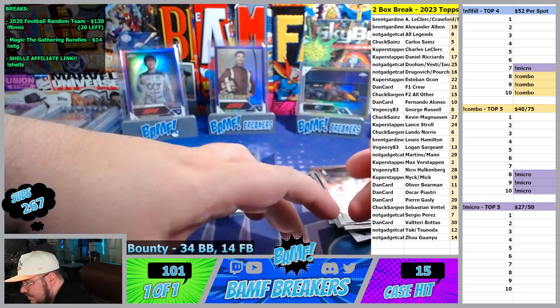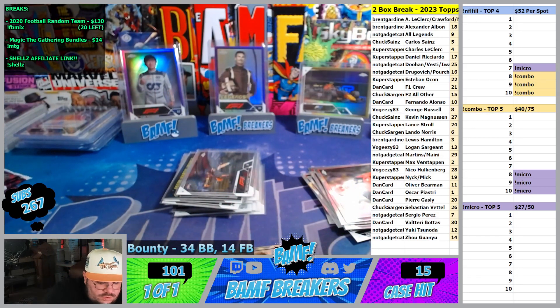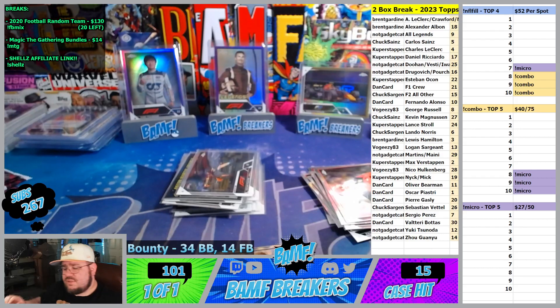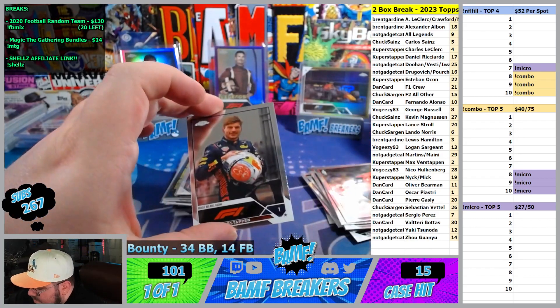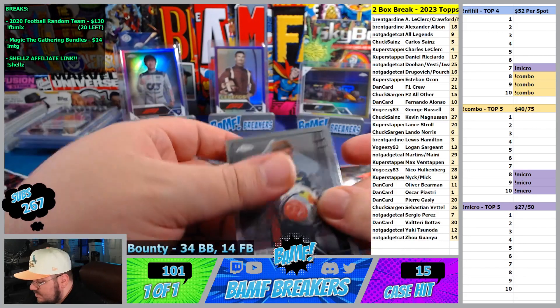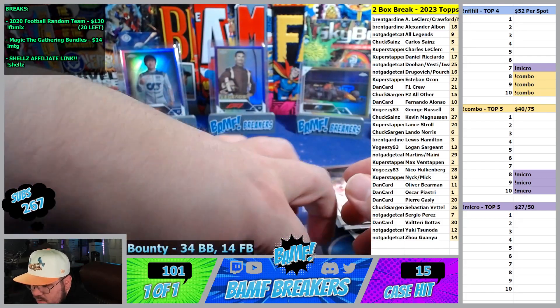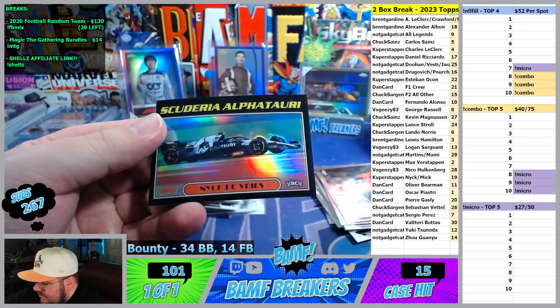Hey Forrest, what's up brother? Forrest, trying to get some of these football spots moving. We got a top 4 here. Top 5 has a 20% chance of getting in the main and a 10% chance of getting in the main. We also got Magic the Gathering if you're ever interested — bundles for every two you bought. How are you doing tonight, Forrest? Thank you for stopping by.